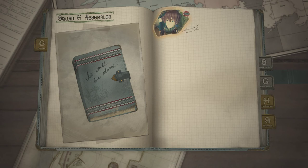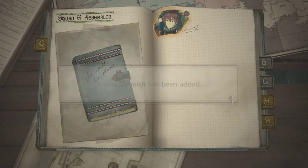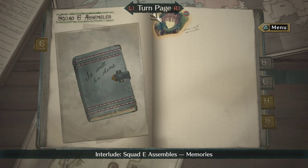Interlude: Squad E assembles. New skirmish unlocked — these must be like flashbacks or something. Well, guys, we're going to call it a night — it's almost 3am. Thank you guys so much for tuning in to this episode. If you enjoyed it, leave a like below, subscribe for more content, and always leave a comment — I try to read and reply to as many as I possibly can. Panda, checking out!